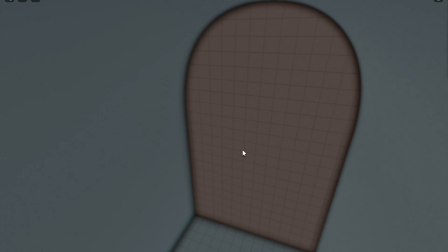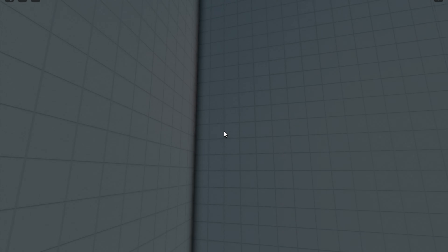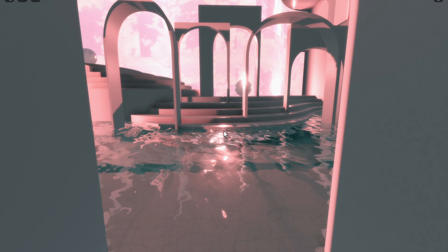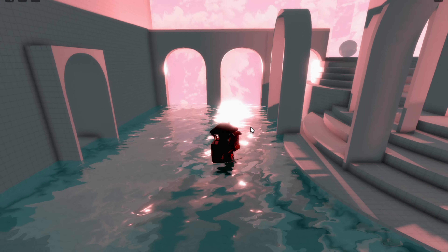Next you're going to turn left and go down here and just walk through this wall. This might be a bit hard to see in third person so I'll do it again in first person. You just got to walk through this wall and then walk through the pink wall.